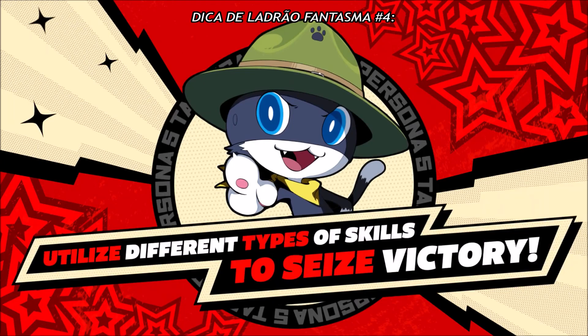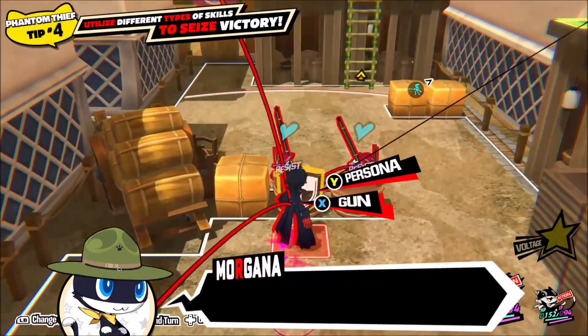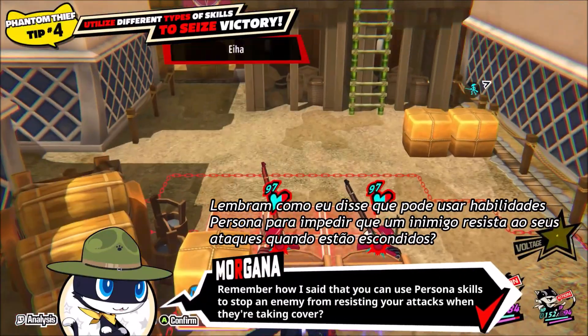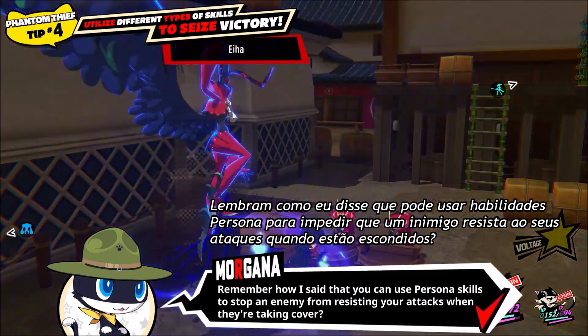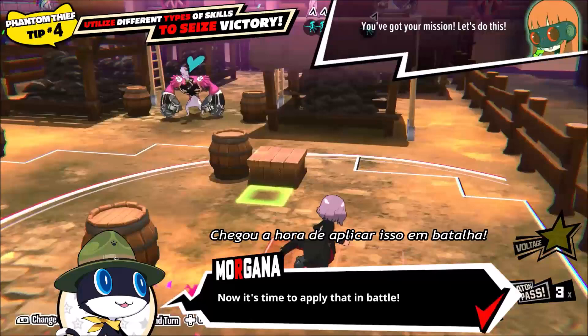Phantom Thief tip number four! Utilize different types of skills to seize victory! Remember how I said that you can use persona skills to stop an enemy from resisting your attacks when they're taking cover? Now it's time to apply that in battle!